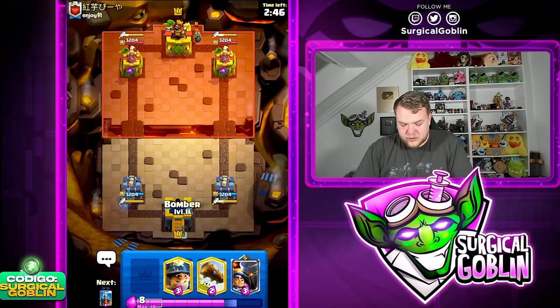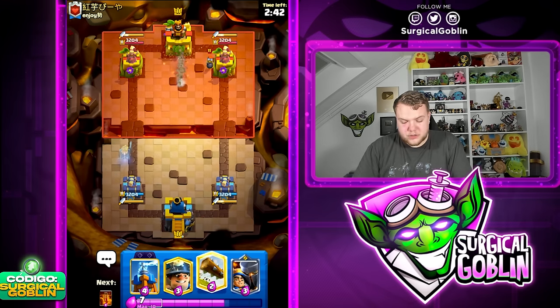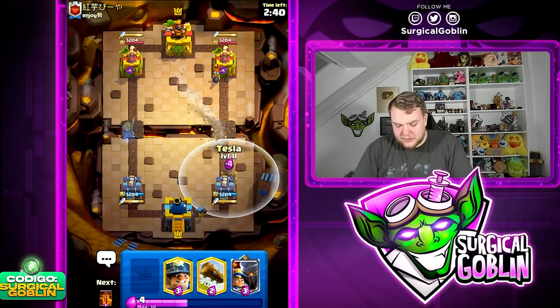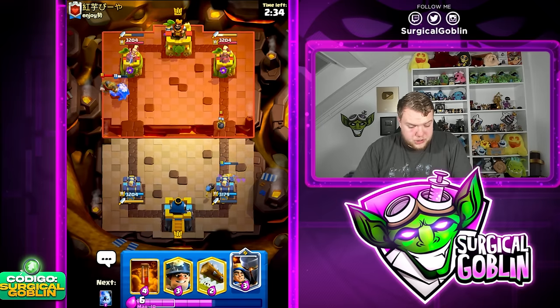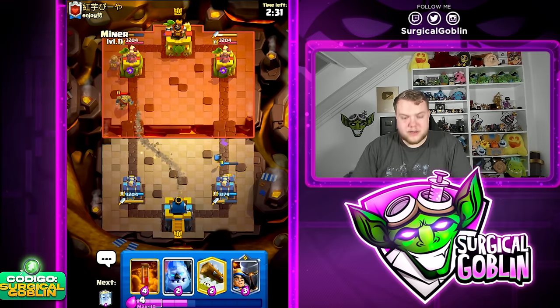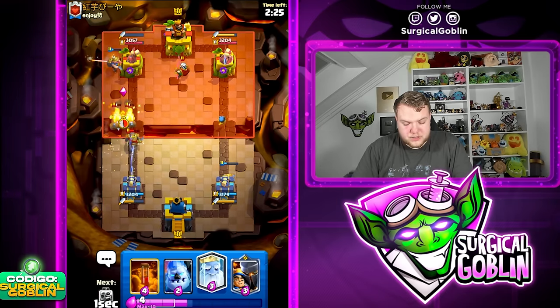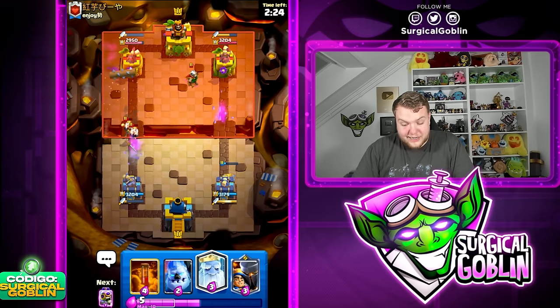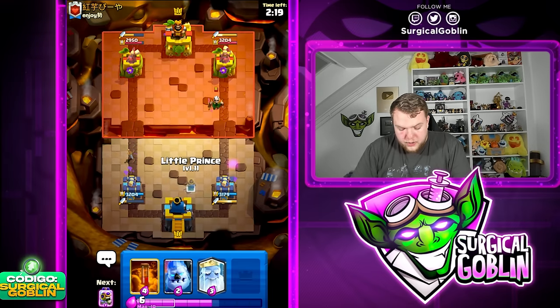Let's see what this guy is running. Looks like he starts off with a Bomber, so we go with our own Bomber in the same lane. Ghost on the left side, and I'm gonna go with Tesla here to catch his Drill. We catch it, that's awesome. I think it's just gonna be a Drill cycle deck.